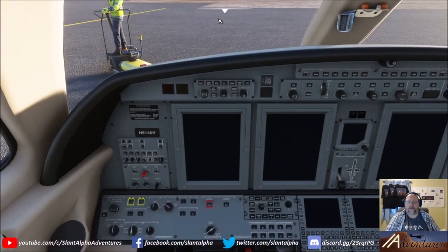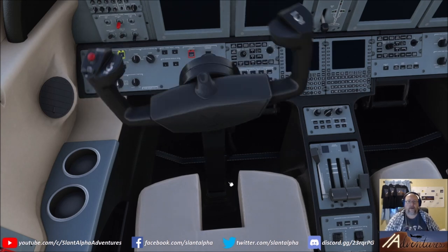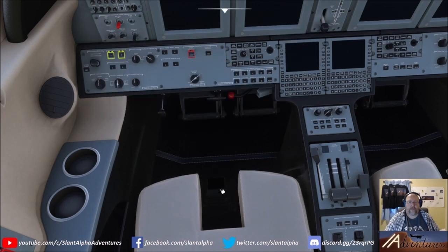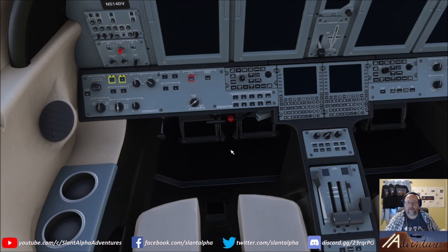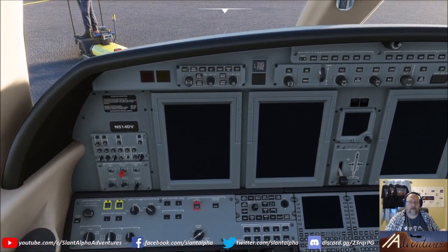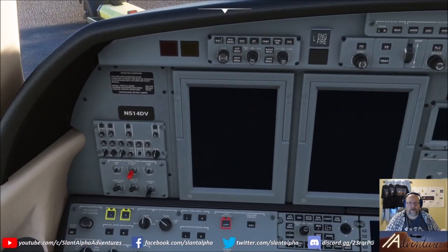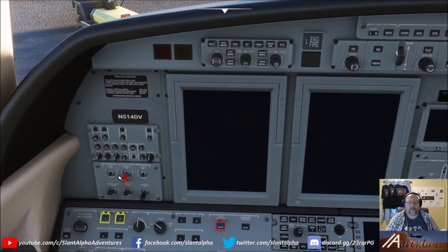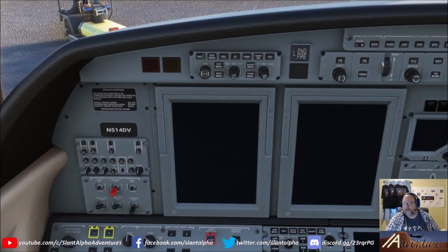First, sync your controls — make sure the software and hardware controls are in the same position. Run the pedals and yoke through their full ranges. Throttle should be down, flap lever should be up, and spoiler lever should be up before you get started. I like to put the generator switches in the down position before I start, since they tend to boot in the on position — so flip them to off before we begin anything.